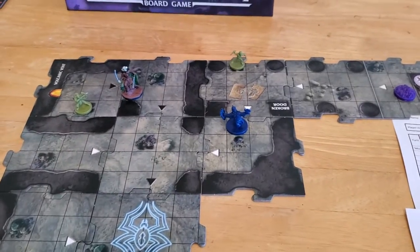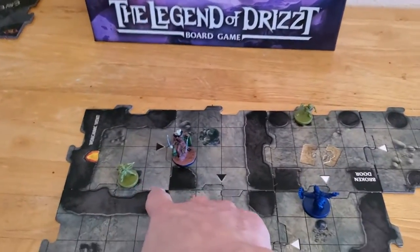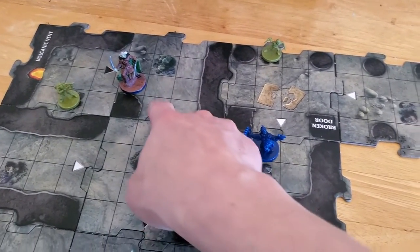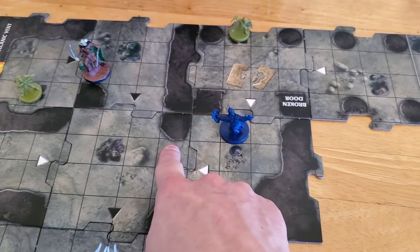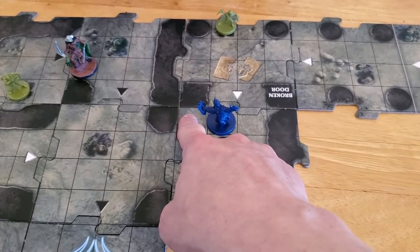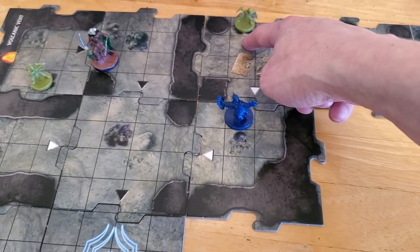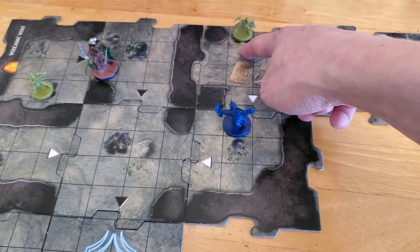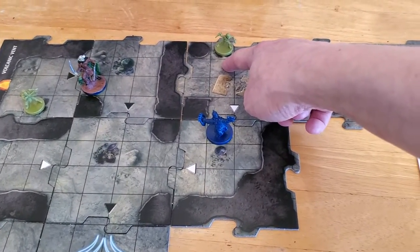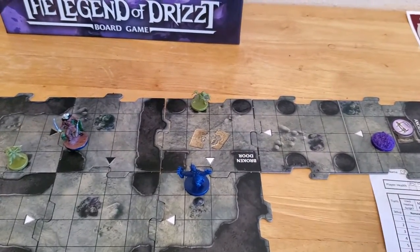I think what Drizzt may want to do is move so the Goblin can chase us. He can move nine, so he can easily get to the Archer — or rather, the Cutter. This is the Goblin Cutter up here. So we'll have Drizzt move over there so he's adjacent to the Cutter, because we need to start taking out monsters.